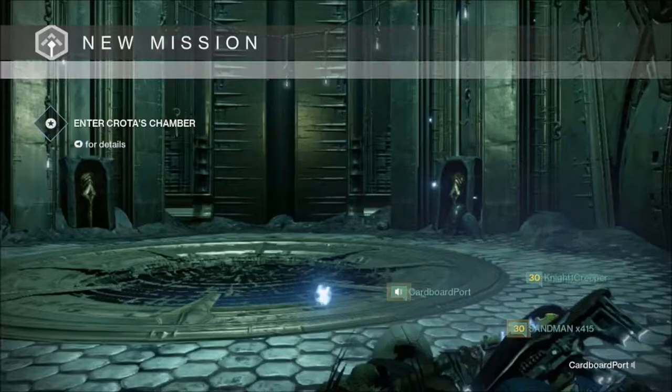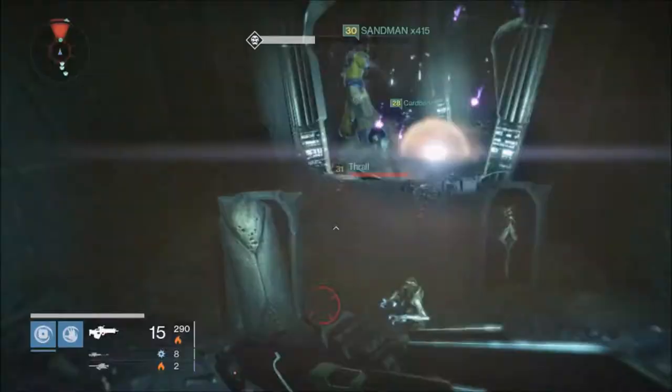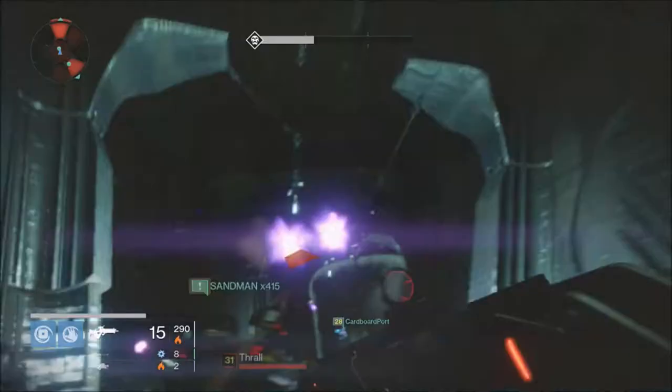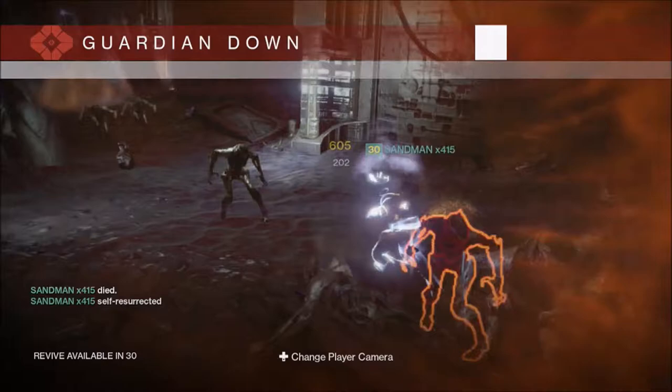Pretty much what you're going to want to do is when you beat the bridge part, you come to a hallway with a lot of shriekers in it. The premise of this chest is you have to get through this hallway as fast as possible, but the timing doesn't really start until you kill the last shrieker.